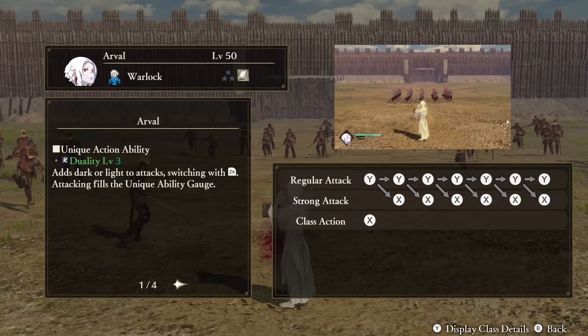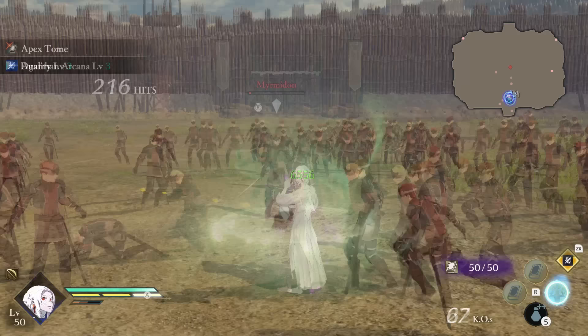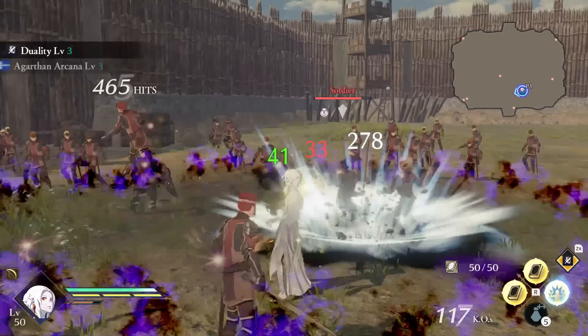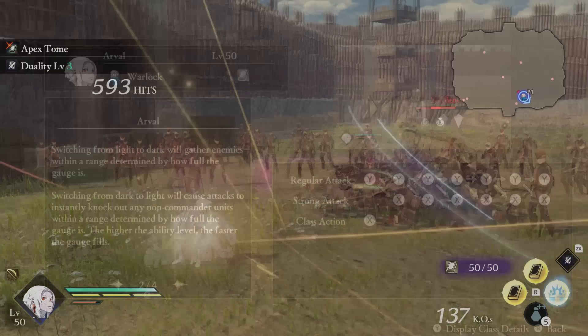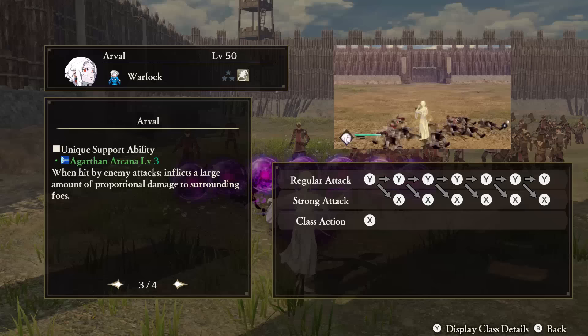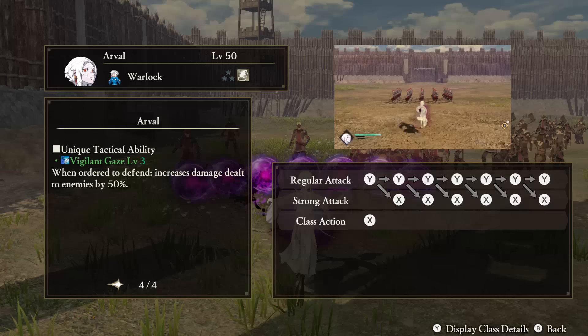Arval — Unique Action: Duality. At any point, you can switch the element of your attacks between dark and light by hitting the unique action button. Attacking fills up your unique ability gauge, but you can still switch even if it isn't full. Arval will let out an attack when you switch, determined by how you are switching: going from light to dark will gather enemies in a range whose size is determined by how full your gauge is; going from dark to light will cause your attacks to immediately defeat non-commander units, again with range determined by gauge fullness. Support Ability: Agarthen Arcana. When you are hit by enemy attacks, Arval will deal a proportional amount of damage back at the enemies surrounding you. Tactical Ability: Vigilant Gaze. When ordered to defend someone, Arval will deal increased damage to enemies.